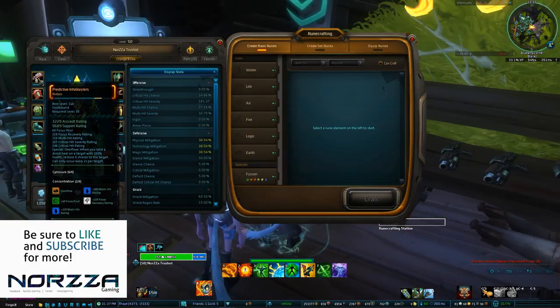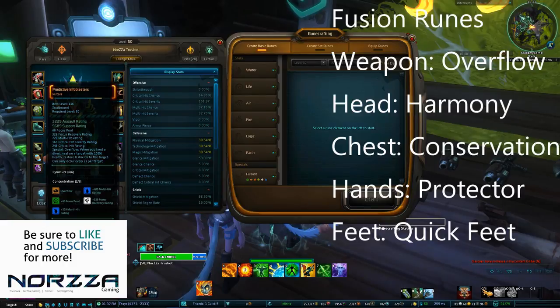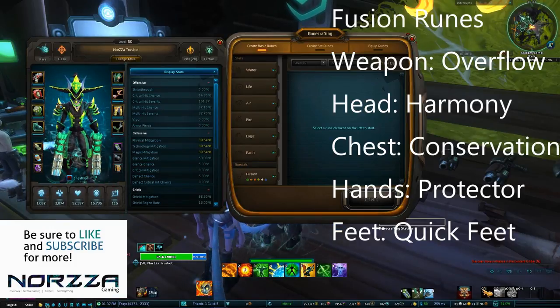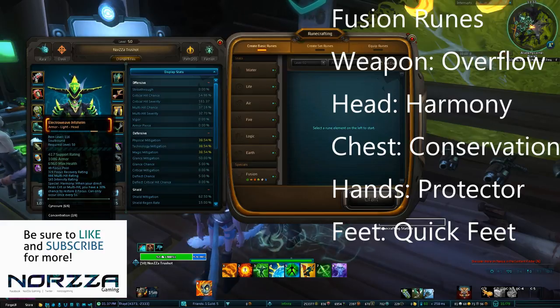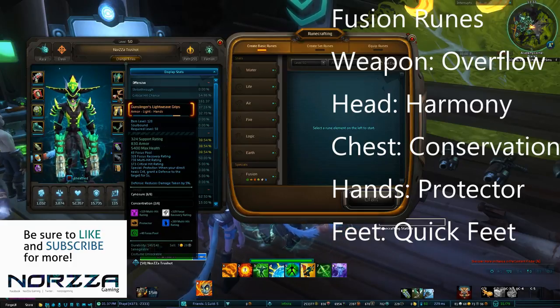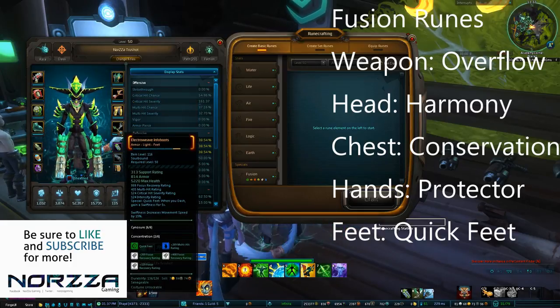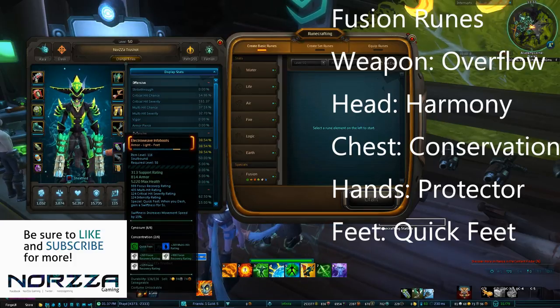What about those all-important Fusion Runes? In each piece of gear, minus the shoulders and legs, you can place one Fusion Rune. For the pistols, I would recommend Overflow — as a Spell Slinger we do not have a Shield Healing Ability, and basically what this does is if the target is at 100%, it then heals their shields. For the head, I would suggest Harmony, which gives you a 30% chance to increase Focus Recovery on a Critical Hit or a Multi-Hit. For the chest, I would suggest Conservation for the same reason. I would also suggest Protector on your gloves for the reduced damage taken by 5%. For Feet, it's personal preference — I would suggest Quick Feet for the increased movement speed, however some people prefer to drop a Fusion Stat on the Feet and have the extra Rune instead.